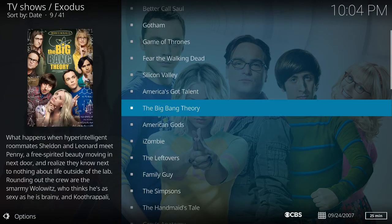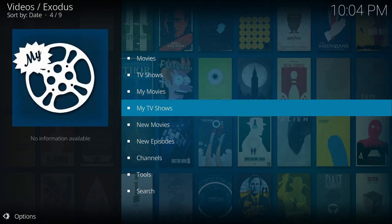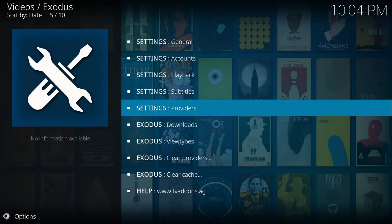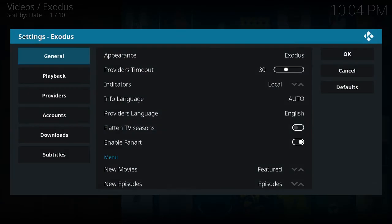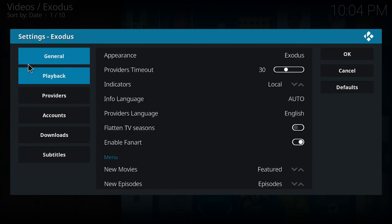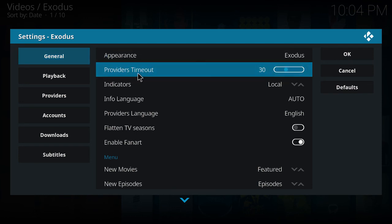So what we want to do is go back here to General settings. Another trick for you - Provider Timeout. Make it 10 seconds.